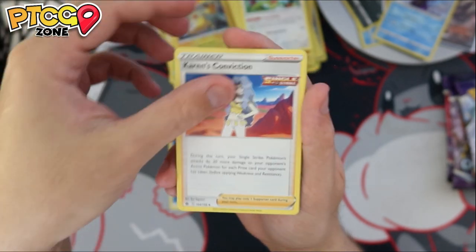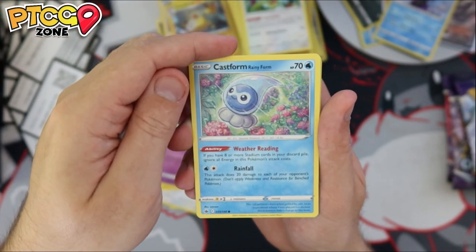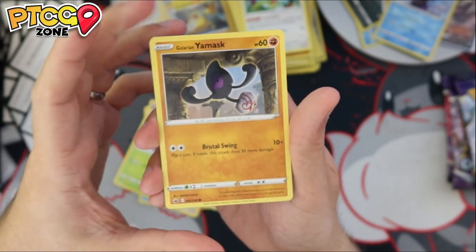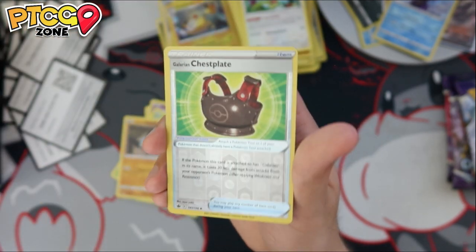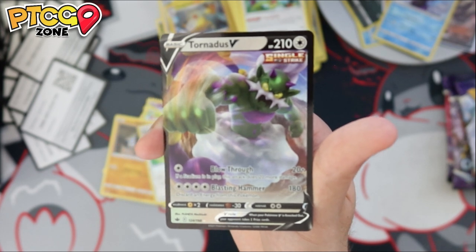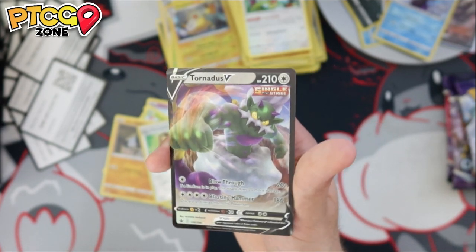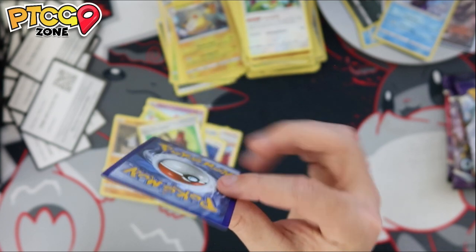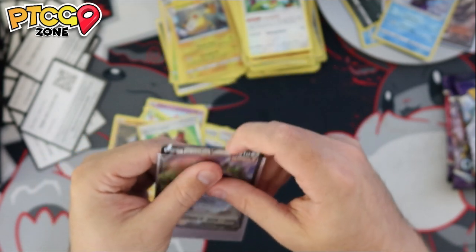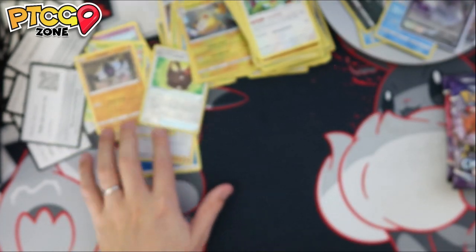Pack eleven: Water Energy, Karen's Conviction, Weeding Gloves, Porygon 2, Mareep, Ralts, Castform Rainyform, Snover, Galarian Yamask, Galarian Chessplate Reverse — and on the back, a Tornadus V! Super cool second V card of this opening video. I already have a Tornadus V and a Sandaconda V, so nothing new unfortunately, but it's a great Single Strike card with very cool art. I don't think the VMAX is anything too crazy compared to some of the other VMAXs in the set, but it's a pull — we're doing things.